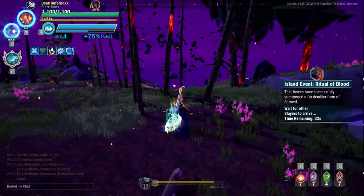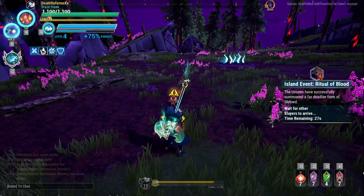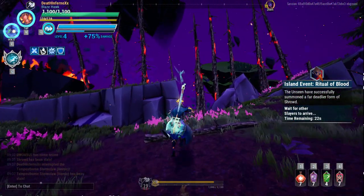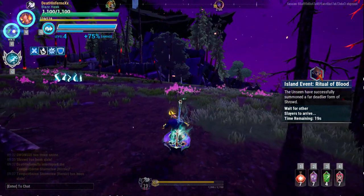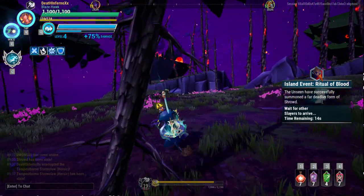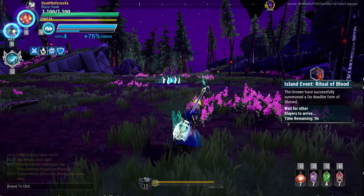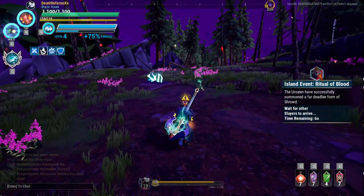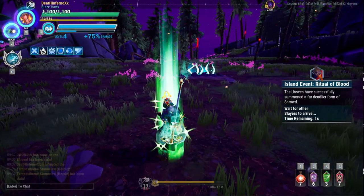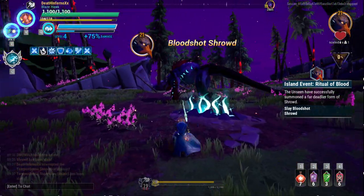So I can level up my Determination back to maximum. And since it's an Island Event, I'm going to buff myself with all the Tonics that I have. This will be a Surfaces Damage Showcase. I myself am not really good at fighting Shroud — the Bloodshot Shroud — yet. Because the flying slamming attack is faster than a normal Shroud, and it's hard for me to evade through that attack. So let's just take our Tonic and see if we can wreck this Behemoth. Okay, let's do the Arms.